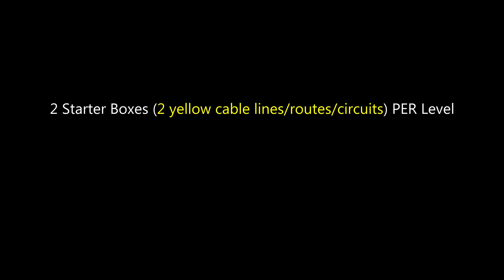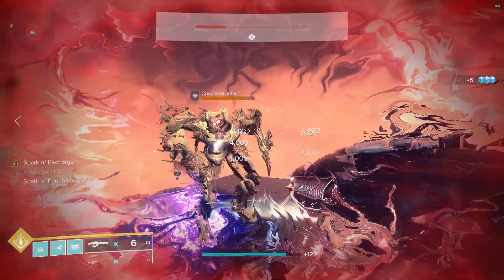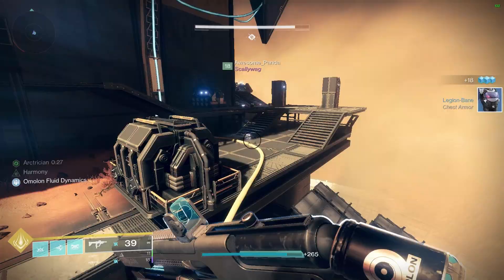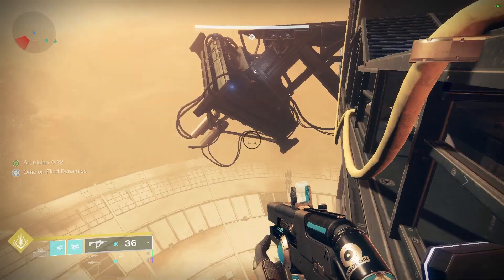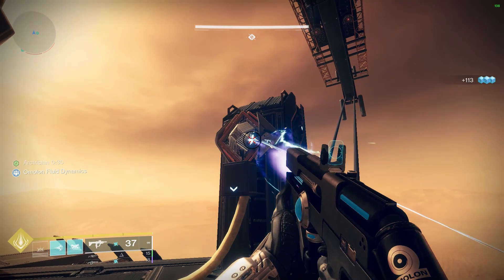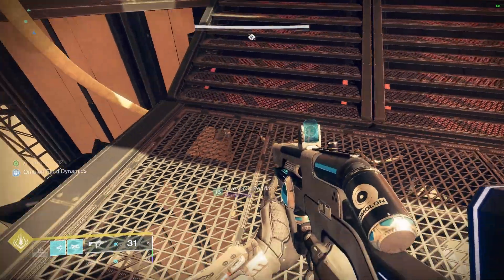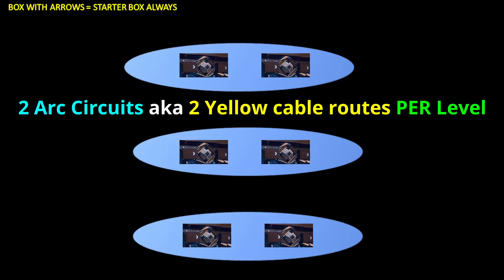Climbing the Spire. You're climbing up three levels, each with a total of two starter boxes with their associated yellow cables. Complete two lines or routes per level. The yellow cables on each level wrap around the entire platform you're currently on. Each level has infinite minotaurs for your arc power buff. There are sneaky spots to watch for. As long as you find and start from a starter box, the next box shouldn't escape you. Complete two yellow cable routes per level and you'll be done with the climb.